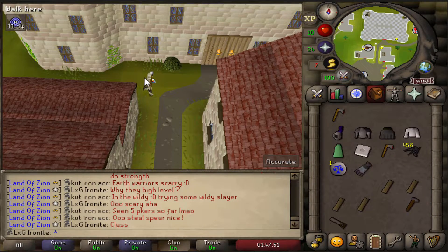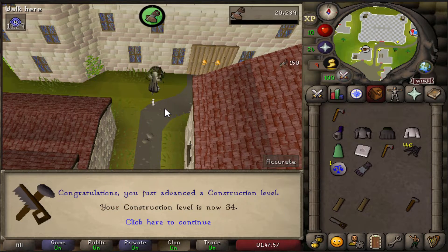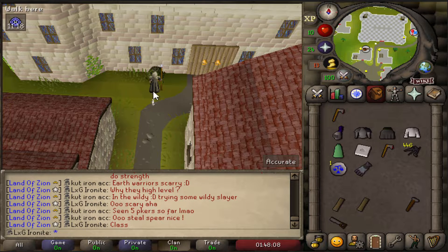I decided to go around and build some stash units, and building this one gives us a level — so we're now 34 Construction, which means we can make the large oak bed and many other things we probably won't make. Going around building all of these means that in the future when we do easy clue scrolls, I don't have to worry about finding the items. I won't do all of them today, so I'll finish them another day, but it's a good start.